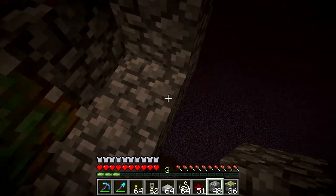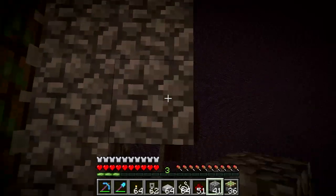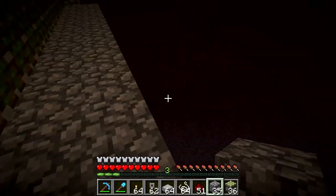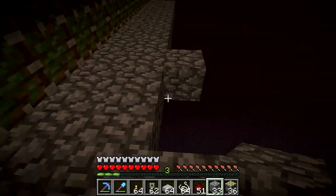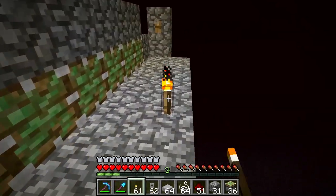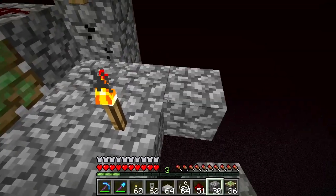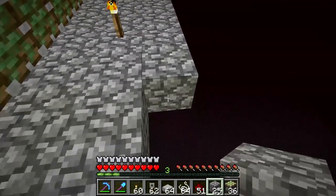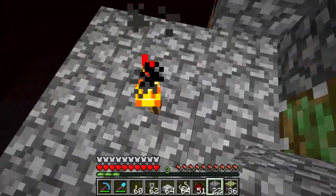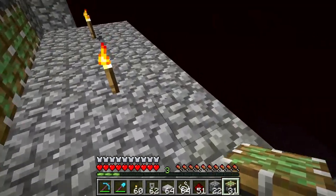And then a bit of a safety measure here — fill this one row in like this, one will do nicely. And then this is another spawning layer; let's have a little bit of light in here. I think we can have light permanently in here because light levels do not matter for zombie pigmen spawns. Now directly opposite this, more pistons — I need another row like this to put the pistons on.